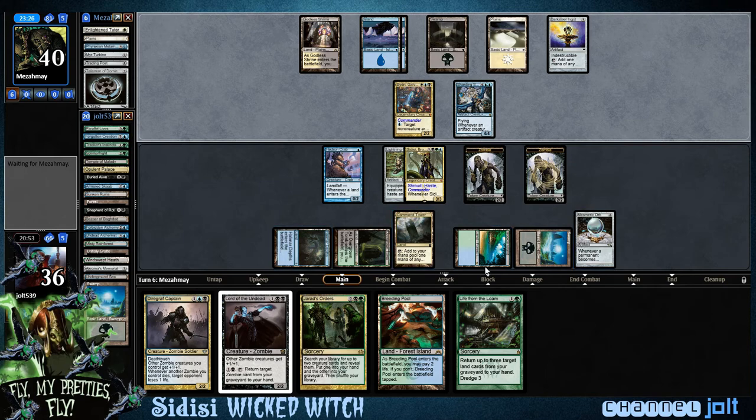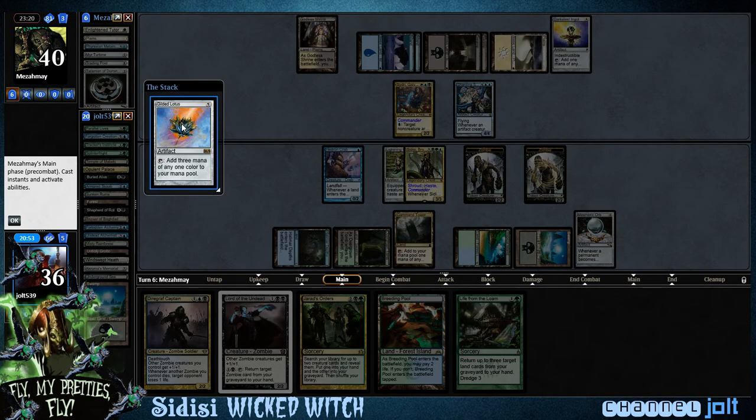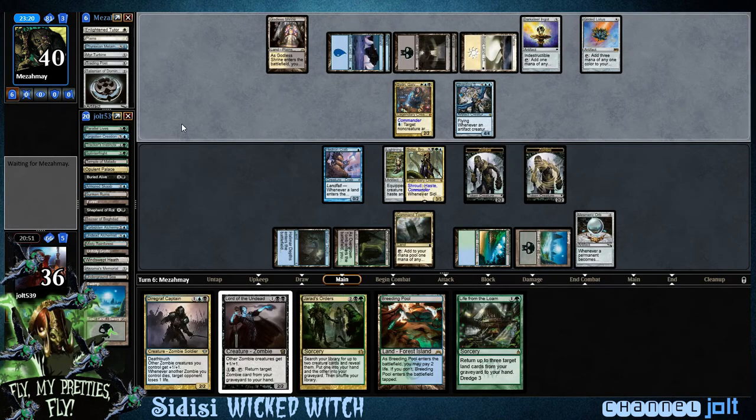What we can do is tap Command Tower — we'll have five triggers for Sidisi. It's separate triggers, so if we hit multiple creatures off that Mesmeric Orb trigger, we'll start getting a bunch of zombies. And if we can get Wonder into the graveyard, they'll all have flying — I think that's going to be the key to this one.